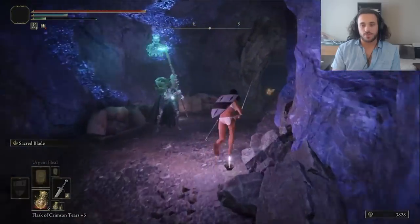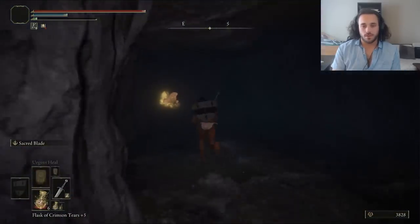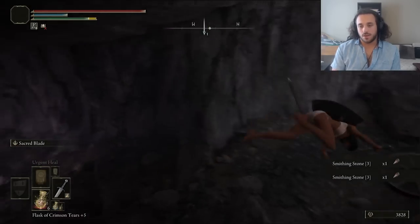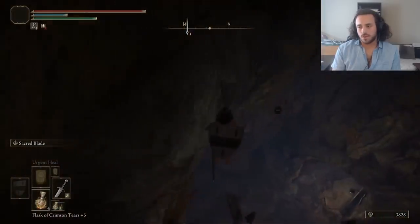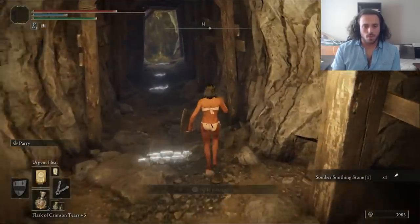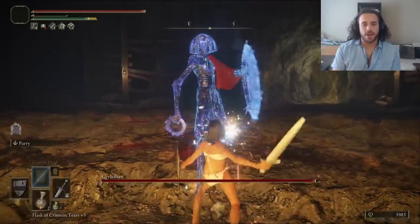Farming the Albernerics requires some smithing stones, so even though we've been farming stones around Lernia already, we're going to go get the bell bearing from the Raya Lucaria Crystal Cave. If you need somber stones, you can drop off the second elevator for a 2 and a 3, in addition to the one right by the boss door. Pretty great. The Crystallion is pretty easy, thanks to the guard counter.